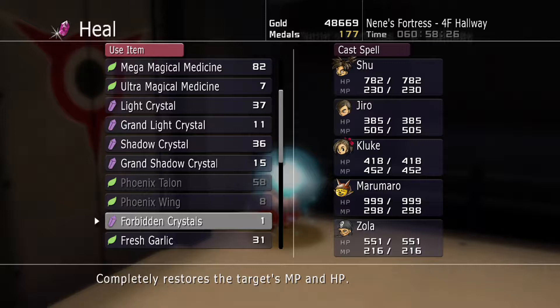For getting an S-Rank, we got the Forbidden Crystals — one of them — which really restores HP and MP to one target, so it's not bad. I honestly think that the All Heart item you get is better, the one that raises all your classes by one level, but I'm not going to re-do the minigame to get that, so we'll be good with the Forbidden Crystals.